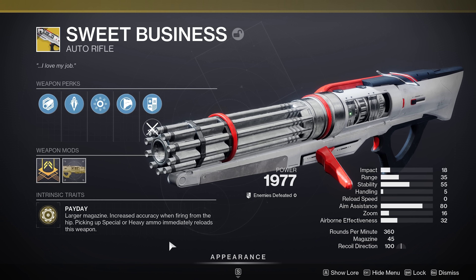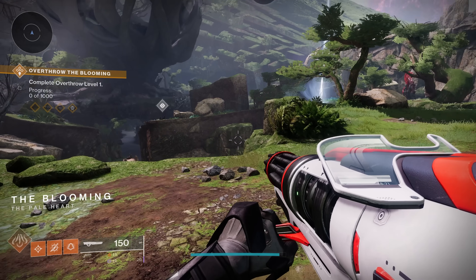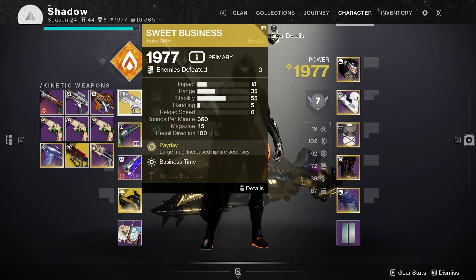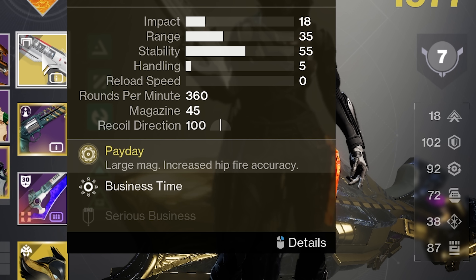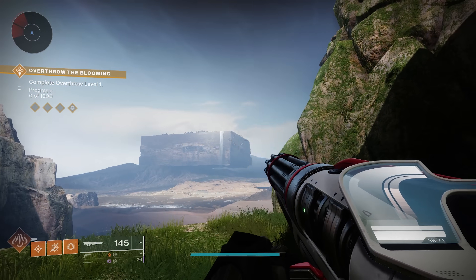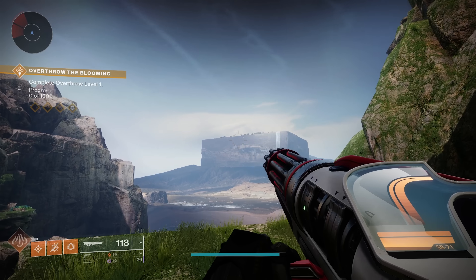The Sweet Business exotic was apparently changed and now only has 45 rounds in the magazine, even though it's known for having an extremely large amount of bullets. It clearly says only 45 in the magazine, but in reality when you go into the game there are still 150 rounds — so I guess this is just a visual bug.